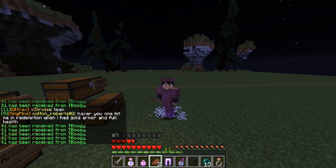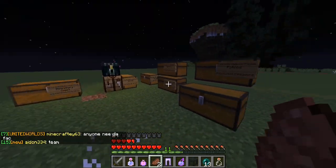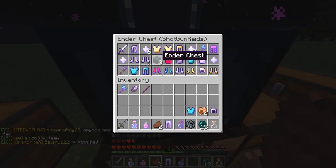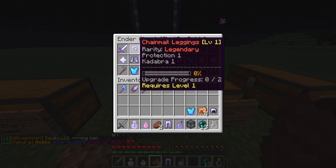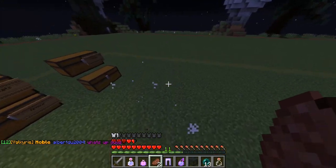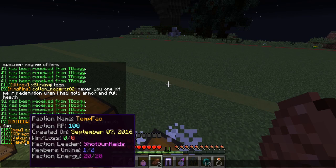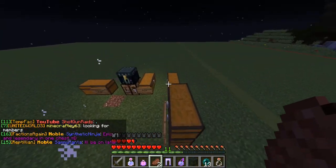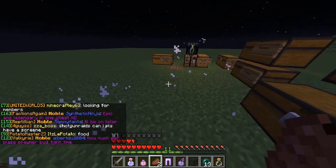Yo, what is up guys, Shotgun here and welcome back to another video. Today we are back on RPG Factions and we have a crap ton of stuff to do because we have so many crystals in here - we even have a legendary crystal. I also acquired a lot more legendary gear, and I'm going to temporarily invite someone to the faction. I did get YouTube rank as well and managed to change my faction tag to 'temp fact'.